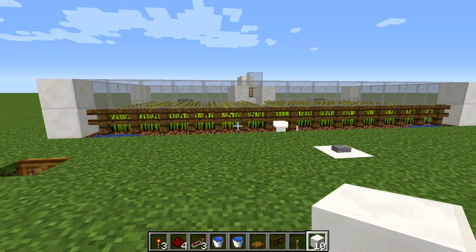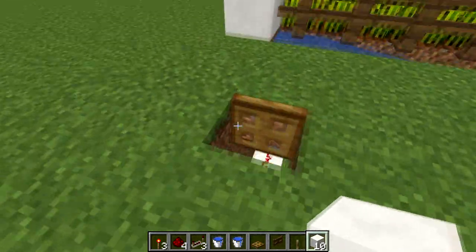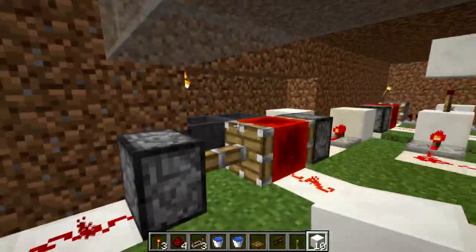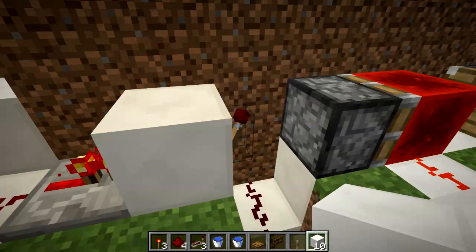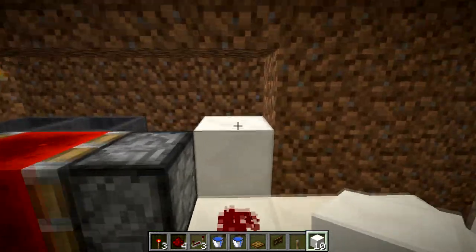The first thing we're going to work on is the piston that unlocks our villager's door. Head down below and to the left side where you'll have your hopper clock. Starting from here, we're going to remove a couple of blocks — get rid of this repeater, this block, and this redstone torch. Go ahead and break the torch, the block, and the repeater.